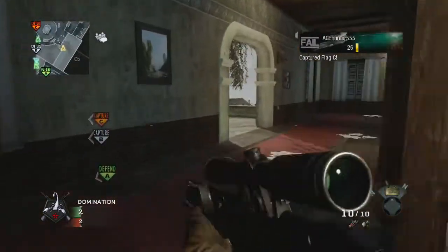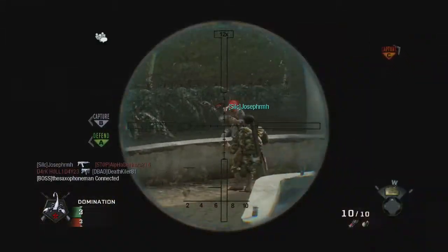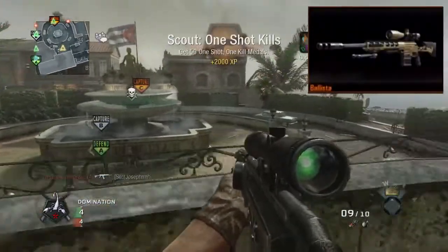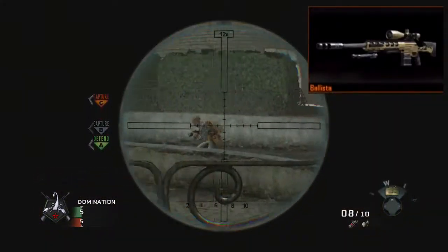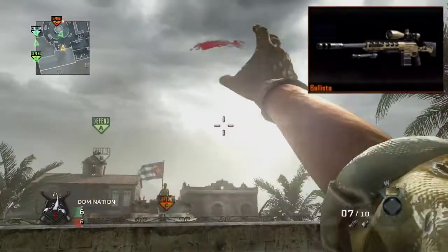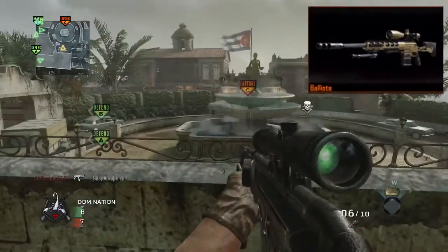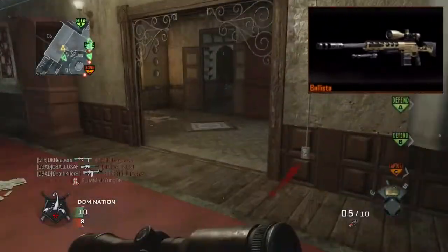First thing I wanted to go over are the four different sniper rifles in Black Ops 2. The first one I wanted to talk about is the Ballista. For those of you who don't know, this is a bolt-action sniper rifle with pretty high damage — it's the second highest in the sniper class. This gun looks like it's gonna be pretty fun and could be the MSR of this game, and I look for it to be one of the most popular snipers.